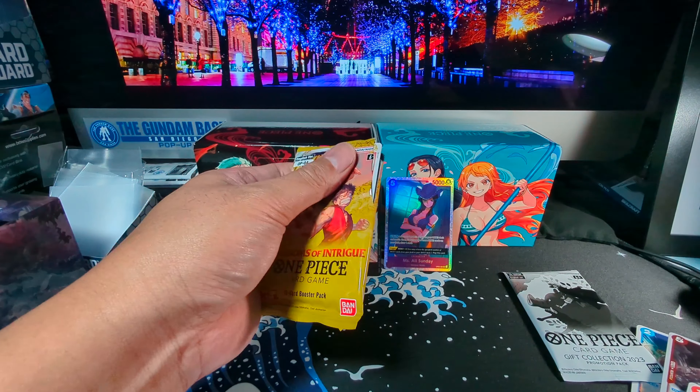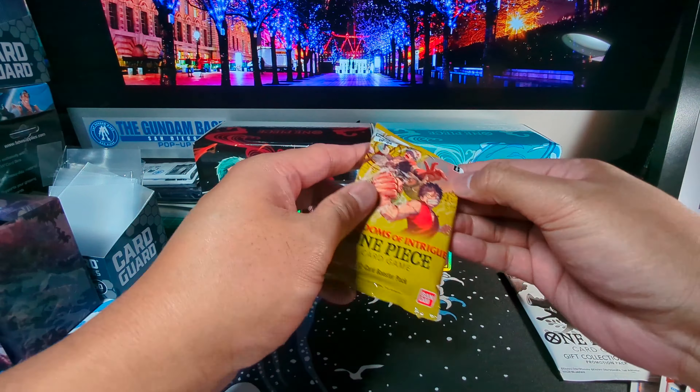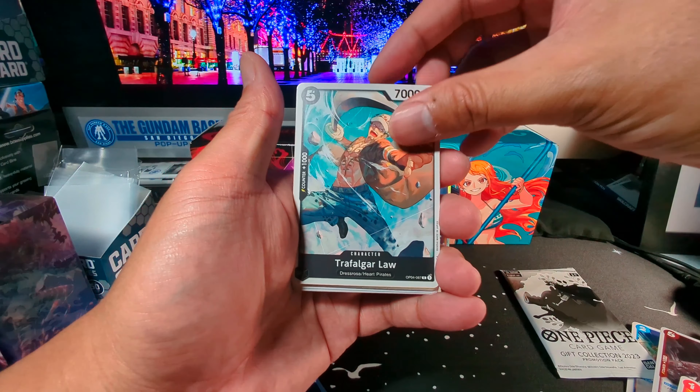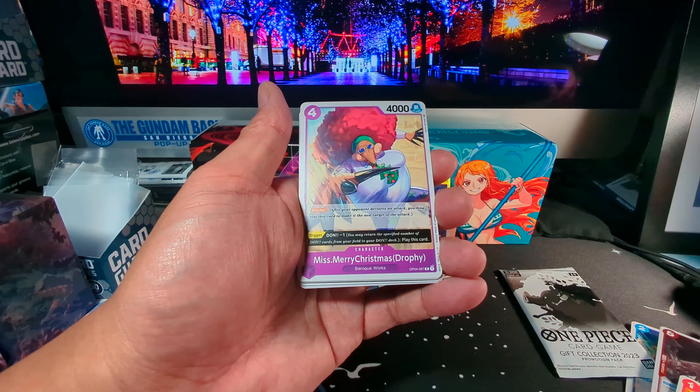Let's go for some last pack magic — let's get another good hit here. We got our boy Sanji. Kuro from the Black Cat Pirates. We got Pound. What else we got here? Dellinger. Trafalgar Law. Gun Madoki. Miss Merry Christmas. Deo. Para. Lau. Mr. Five Gem. And last but not least, looks like a rare Chaka. All right.